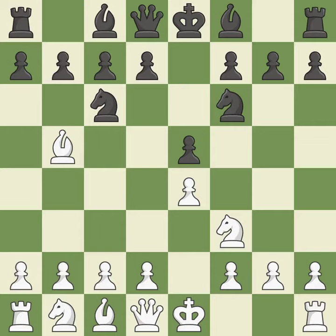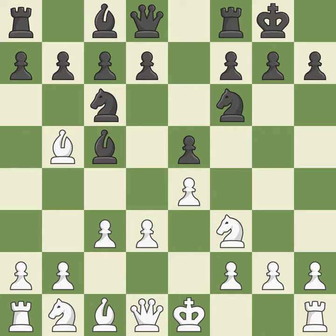Nf6 advances the knight and engages in an attack on the exposed e4 pawn. D3 protects the e4 pawn and allows the dark-squared bishop to develop. Bc5 develops the bishop, attacks the f2 pawn, and prepares castling. Castling gets the king to a safer square, out of the center of the board, while also developing a rook.